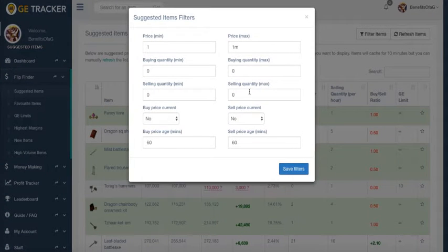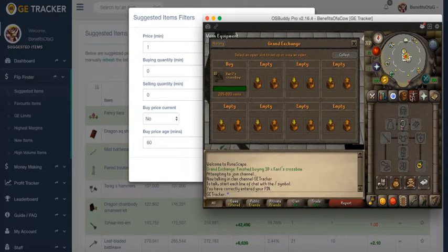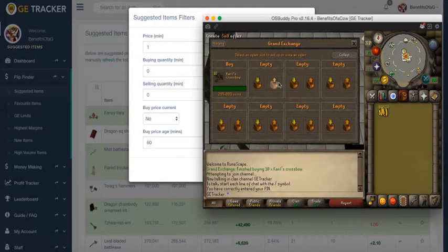If I click on the filter settings up here, you're going to see a list of options to give this table some input on what you want to see. Since we're only going over the basics, I only want you guys to focus on the price minimum and the price maximum. As an example for this channel, I only started off with 1.5 million, because I feel like anyone can save up to 1.5 million — so even someone who's new can relate to this.